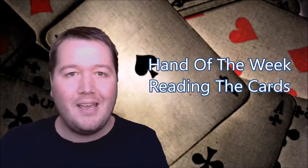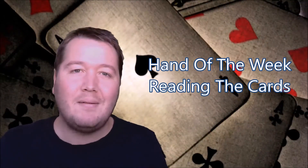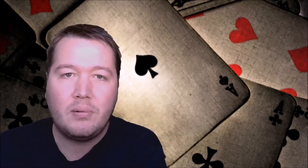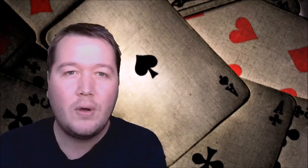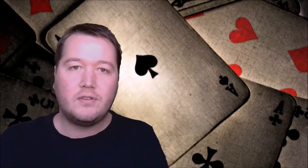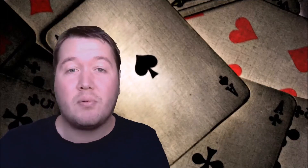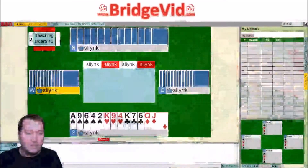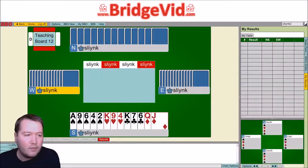G'day, it's Pete here and I'm back for Hand of the Week. This hand came from the Autumn National Swiss Pairs and it's a really cool hand for drawing inferences to try and place the missing cards and then coming up with an appropriate plan for how you can actually make it. Let's just jump straight in and I'll walk you through the first part of it.